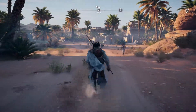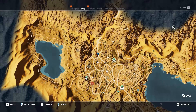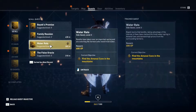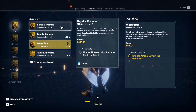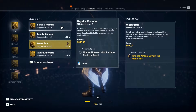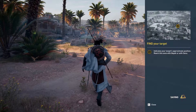What do we have available to us right now? We're way over here, so let's go ahead and do the quest I have right here — Water Rats. And from last episode we have this quest 'Bayek's Promise,' which we have to find all the stone circles — I think there are about 12 of them altogether in all of Egypt.